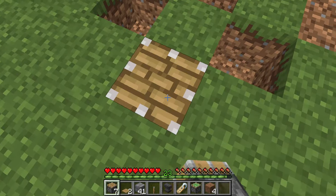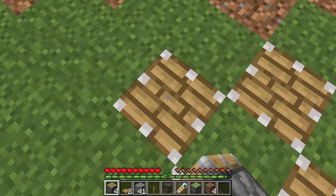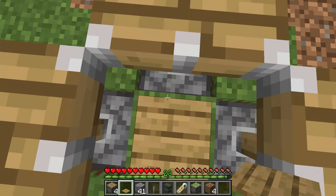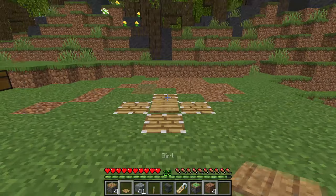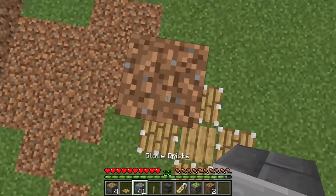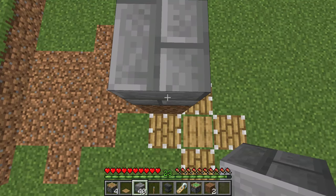To kick off the building, start by placing four normal pistons in the ground like this with a pressure plate in the middle. Then, making sure to leave a two-block vertical gap, create a three by three roof using blocks of your choice.